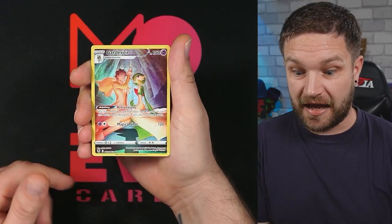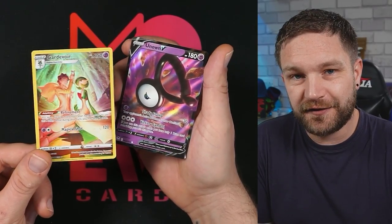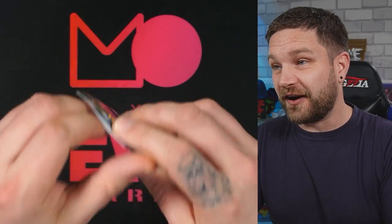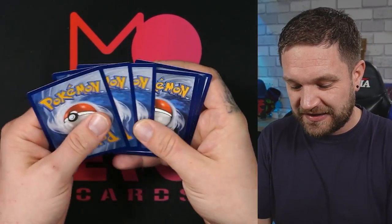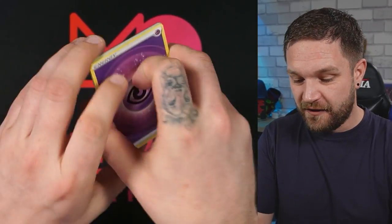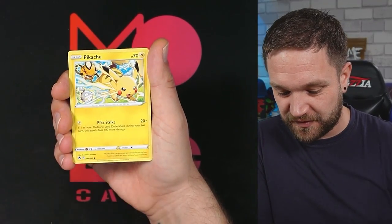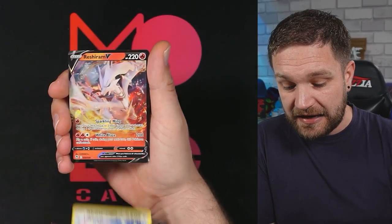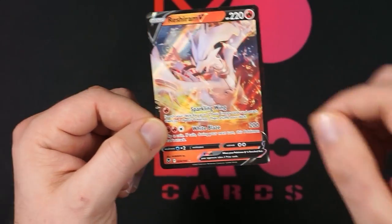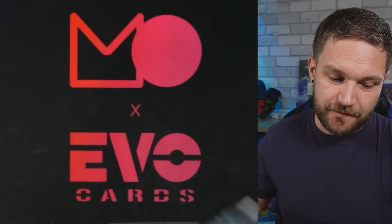Trainer gallery — Guard of Order! There goes my bulk. And an Unown V to go with the alt art Unown V I pulled from the ETB. These blisters are flying — the amount of hits we've managed to get is insane. Can we top it off? Spinarak, Rotom, an Altaria, and a Reshiram V — more hits!